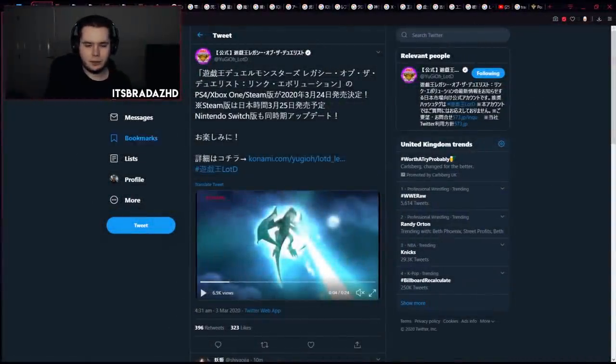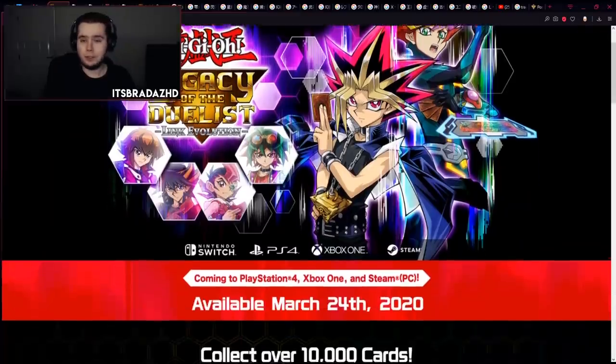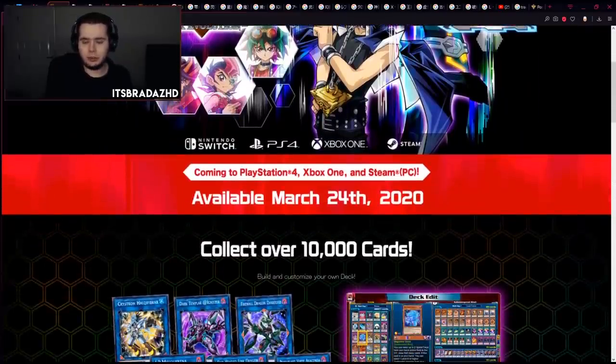Hey, what's up guys, Brad here. As you can see, we have a metric crap ton of tabs open right now because Konami earlier today - it's 5am for me right now, but this is going up later - announced Legacy of Duelist: Link Evolution was coming to PS4, Xbox One, and Steam on March 24th. The Steam version is coming on the 25th, but the Switch version is also getting an update the same day. Konami also announced the exact same thing for the English version, so we are getting a surprise release for the English version on March 24th.